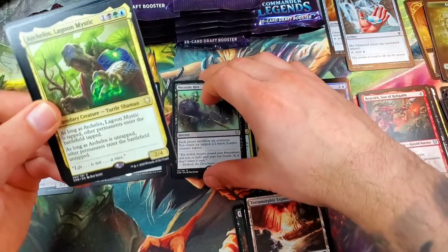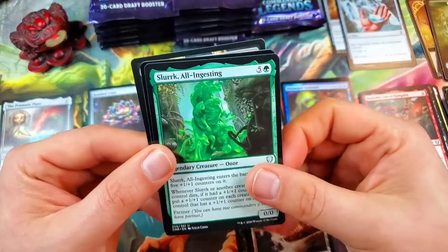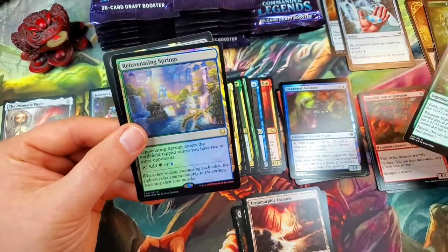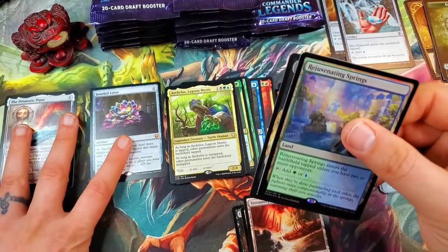Another double rare pack! Archelos, Lagoon Mystic — very nice — and then Slurrk, All-Ingesting for the ooze legendary creature. And that is a nice foil rare: Rejuvenating Springs. Man, we are hitting the lottery on this thing.